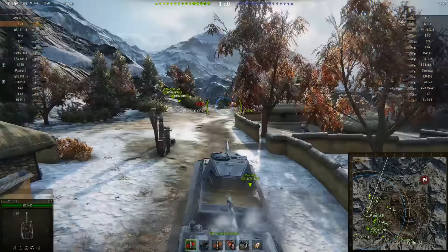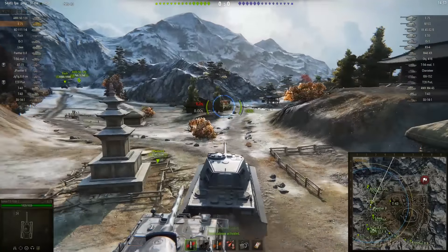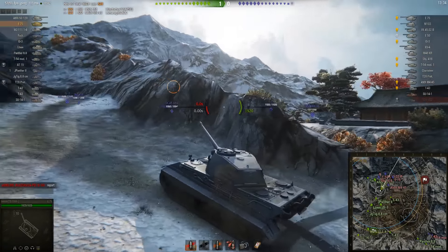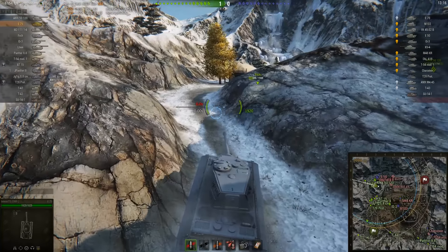Bektor has a little bit of bad luck in this game, although not until around the middle towards the end of the replay, but even through the bad luck he manages to have a very good game. I would guess he's got the stock engine because he's moving very slowly, helped along by that Jagdpanther 2. Bektor plays very aggressively straight away, heading forward to this advanced position. He gets a great shot on that AMX M445 and has already done a thousand points of damage with just two shots — that's the real strength of this tank with its 490 average damage.